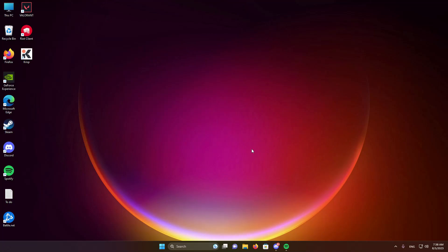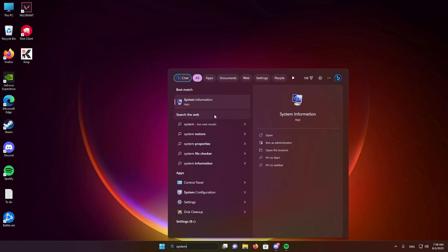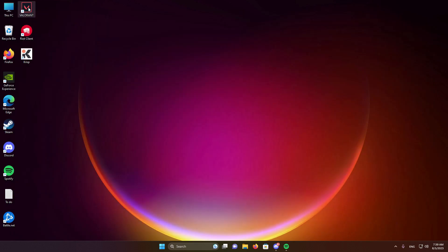Now we've enabled Secure Boot from our BIOS. I'll just show you that it's enabled — you can check it from System Information. Go there and yes, Secure Boot is turned on. So now we can reopen Valorant and you'll no longer see the error.